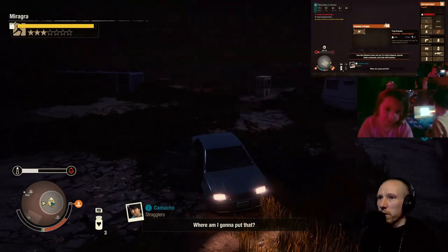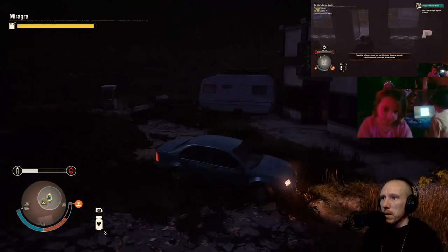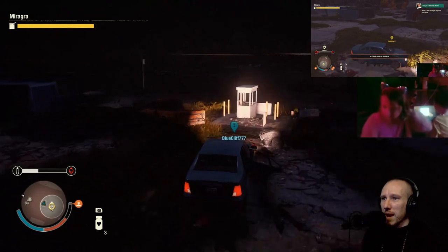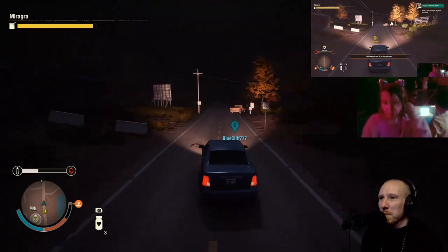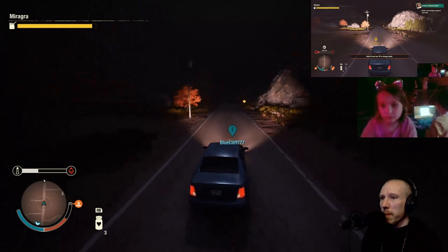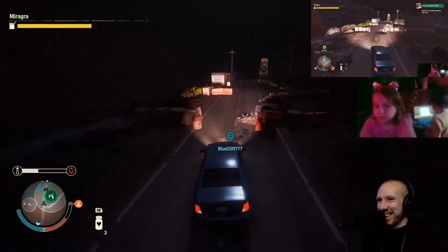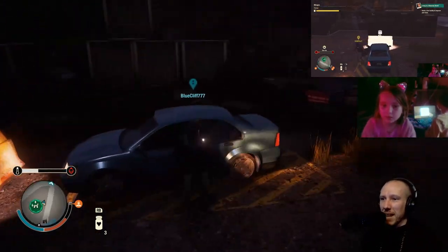Now let's go and make you a plague cure real quick - jump in. Just wait for me please. I'm just moving the car around so it's ready to go. All right, let's get it - that was awesome Liv! We killed our first plague heart together. One minute left - don't worry, we've got plenty of time. We've just got to get back to base and make a plague cure. You can't make plague hearts - you can find plague hearts and kill them.